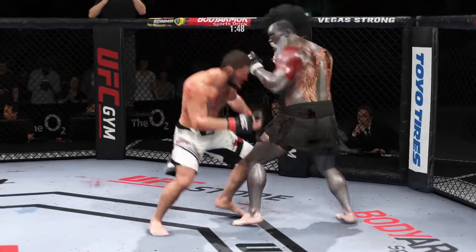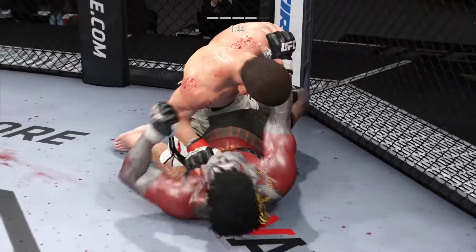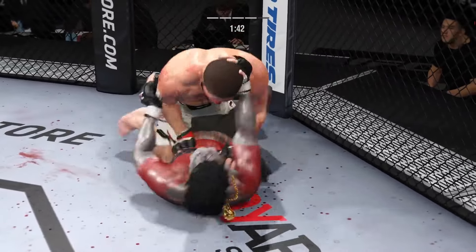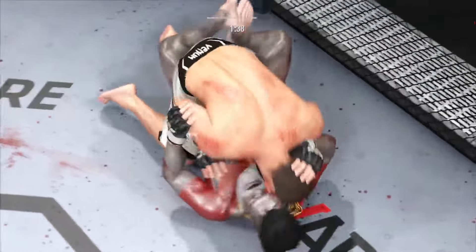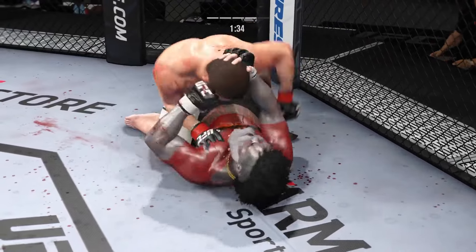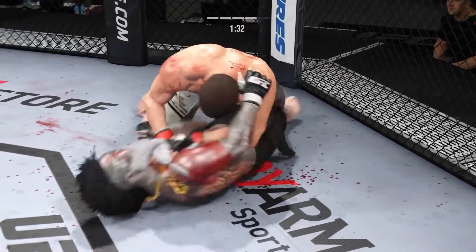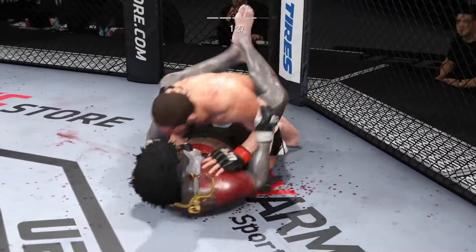He engages in the single collar tie, a near-perfect entry — and finally he gets his first takedown of the fight. They say if at first you don't succeed, try, try again. Was able to get him down there. Persistence paid off. That's what we saw with this young man — over and over he shot for the takedown, and eventually he got it done. Now what does he do with this top control?